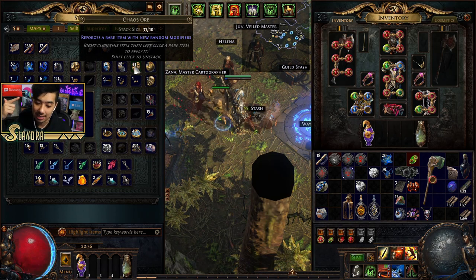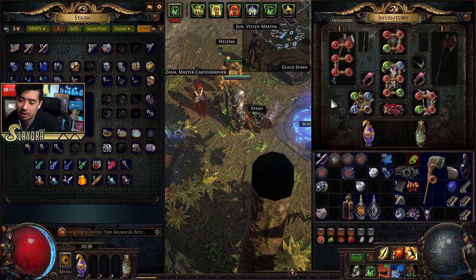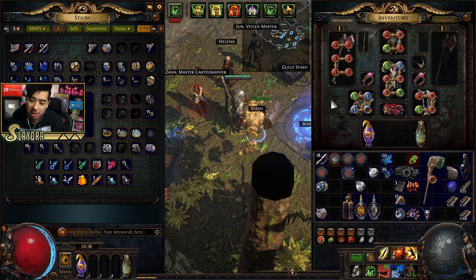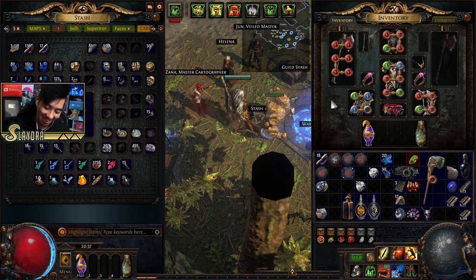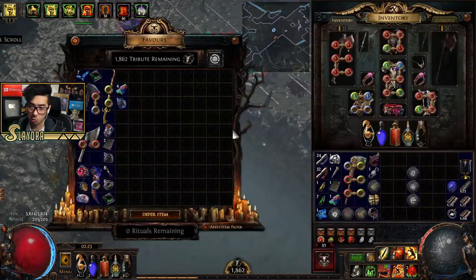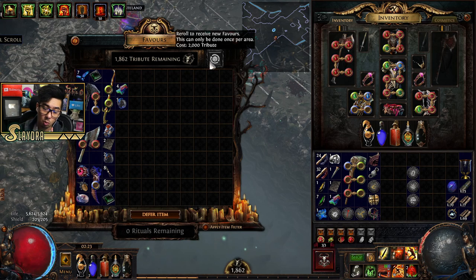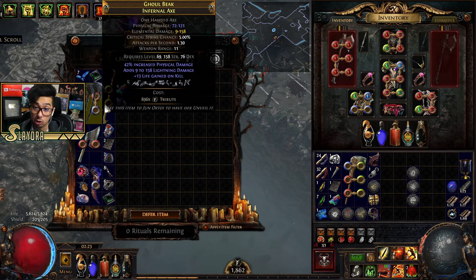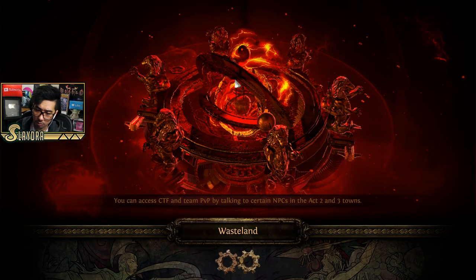Anyway, let's show off the Harvest mechanic, and then I'll show you one lab trial and then the Uber lab. I've already unlocked it but I wanted to cover all these other bases first before the lab, because depending on your playthrough you might not have seen these things. An important note about Ritual rewards: you can re-roll for 2,000 tribute, though you can only re-roll once.